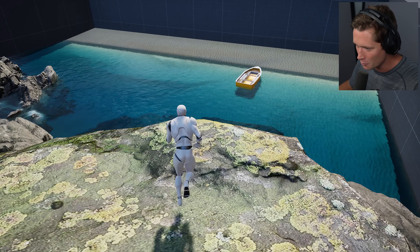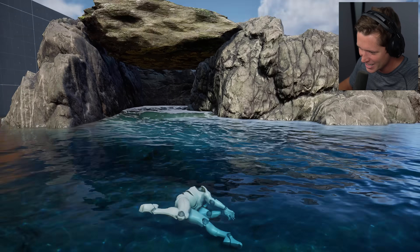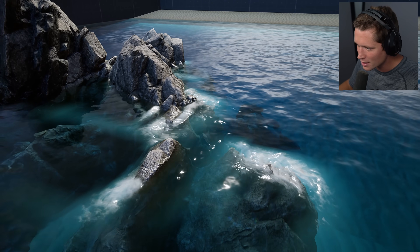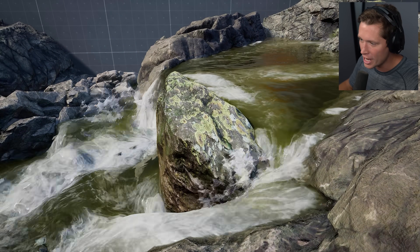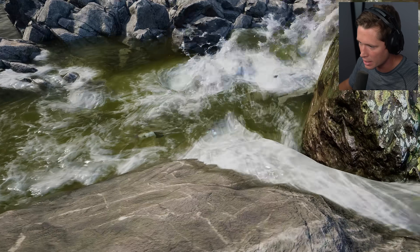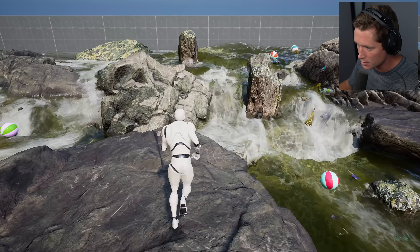I kind of want to jump in. We can ragdoll too. Let's jump — ragdoll. Bit of a shallow landing. I could watch this all day. This is seriously incredible. Look at all these little currents and things happening. Look at the water making its way around this rock — right is definitely the more common path, but not all the water can make it out there, so some of it's coming down the left side.